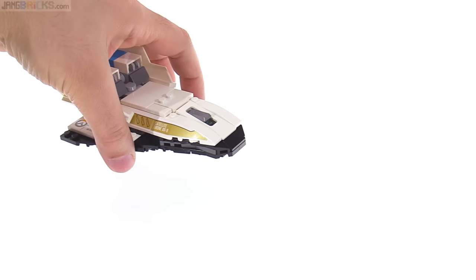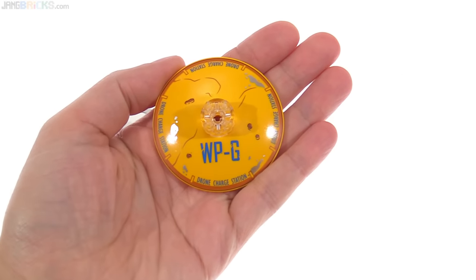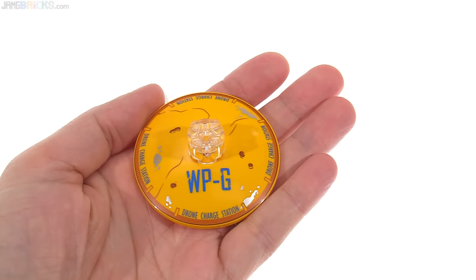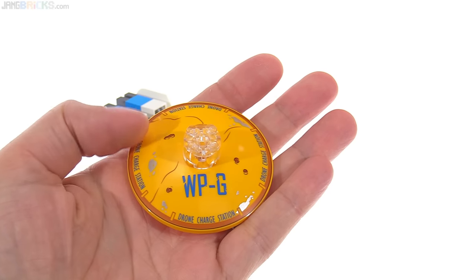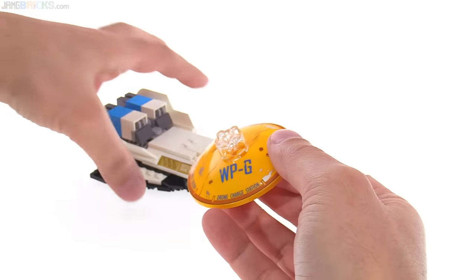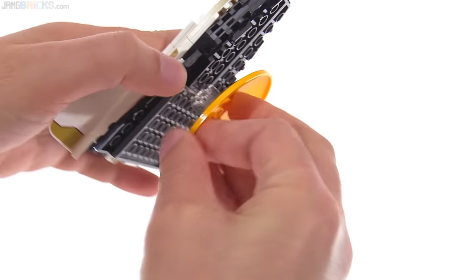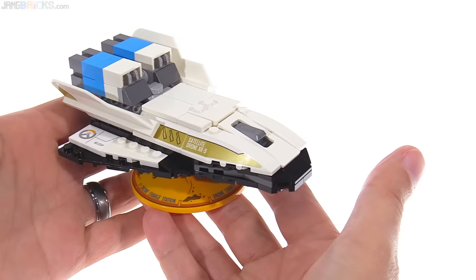The piece I took off from underneath is just this — it's a printed large dish piece, which represents the drone charge station that is one of the checkpoints along the way on that map. It just has a little clear piece on the top, and you attach it right here to make it look like it's hovering, like it does in-game.